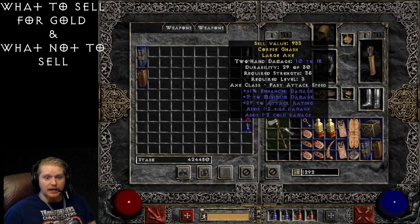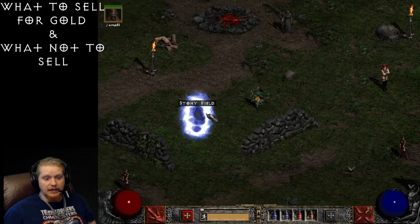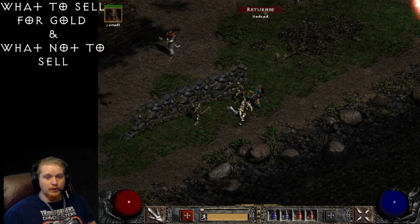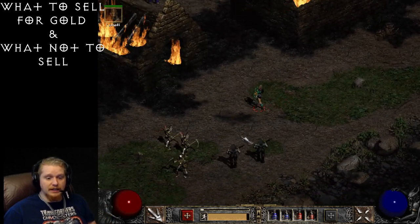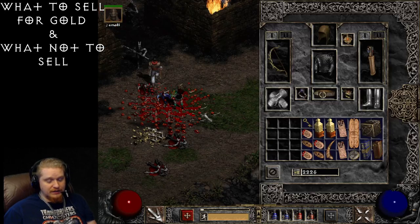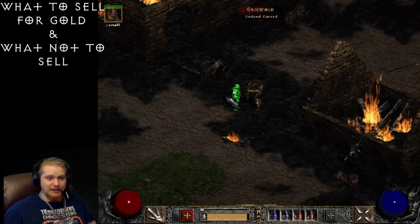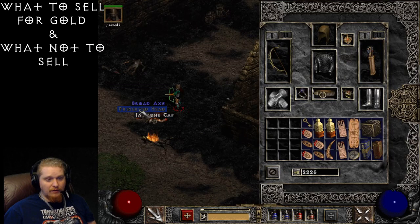Indeed, it's 933 gold — very very cheap. Sometimes when you notice a rare item on the ground that nobody needs, you're probably not going to pick it up because those rare items are practically worthless, especially something like a large axe that takes up so much inventory space. Space is finite in Diablo, and once you start filling your inventory with charms and other objects, you realize that space is very very important.